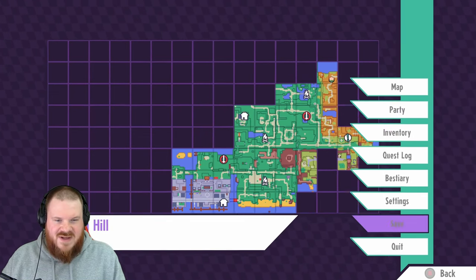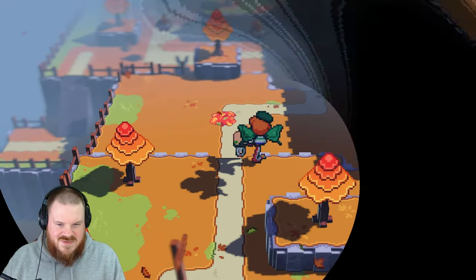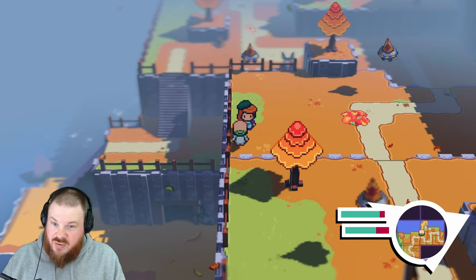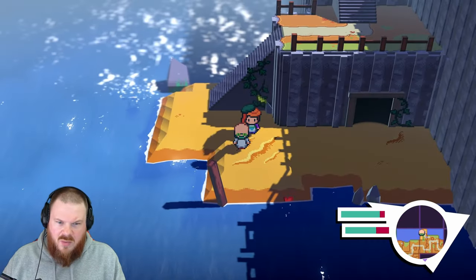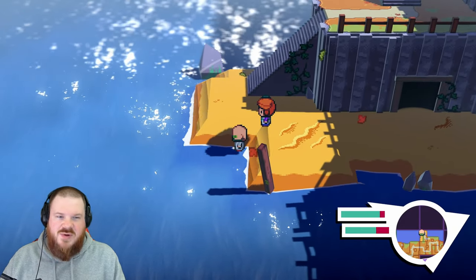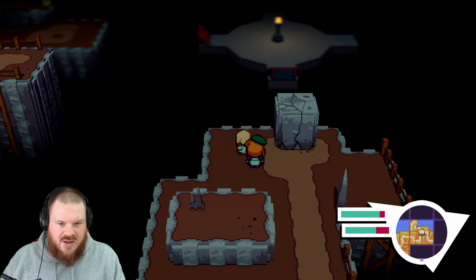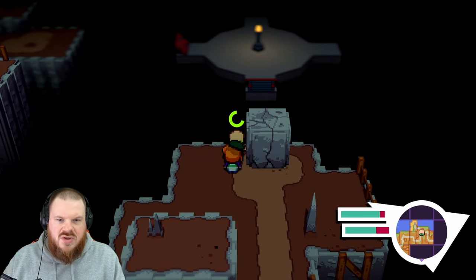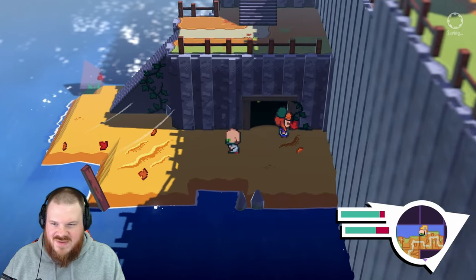I'm going to be obsessively saving now, because that crash is something I would like to avoid at all costs. There's a beach area just to the north with a cave, and Autumn Hill seems to extend northward — well, eastward actually, because we are currently facing east. There's something here I probably can't reach — that's a bit of mystery to solve later when I've got some more powers.